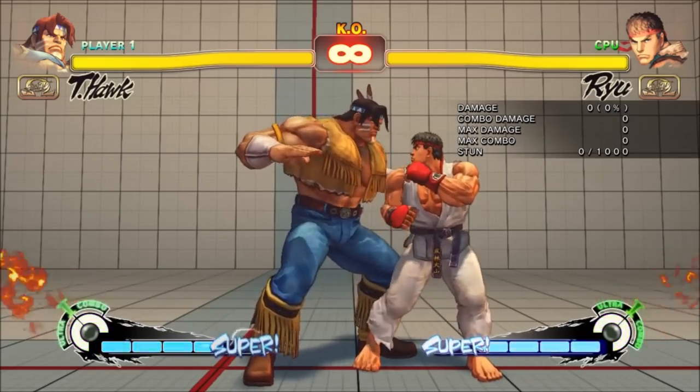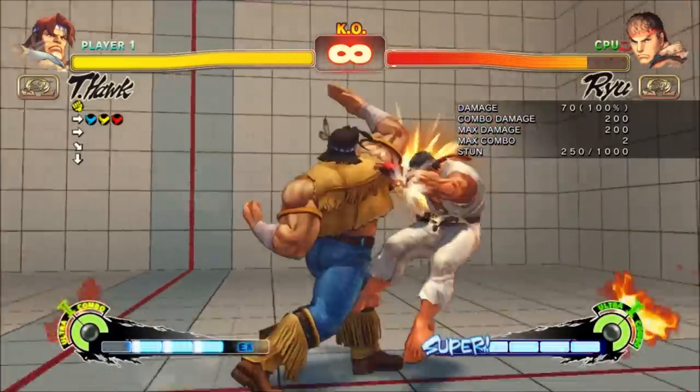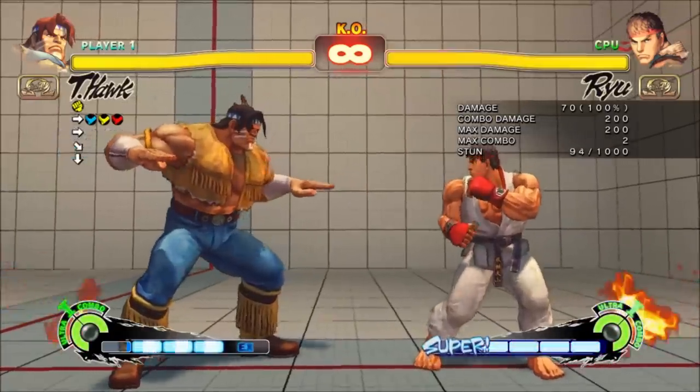All are good after most EX Spire or corner Close Roundhouse combos. Strong does the most damage while Fierce inflicts the soft knockdown.